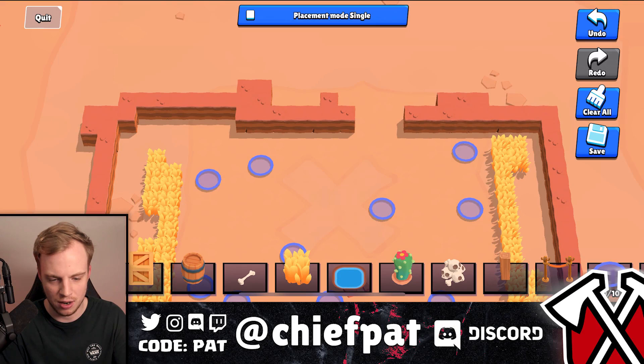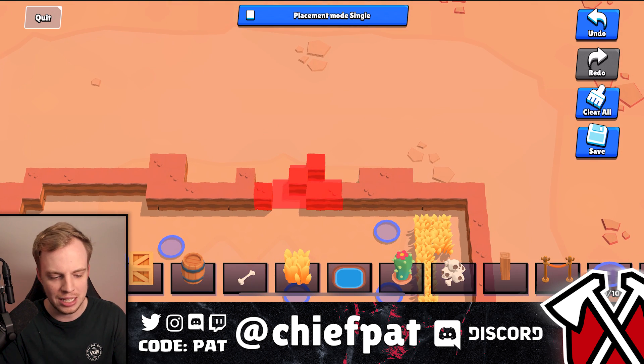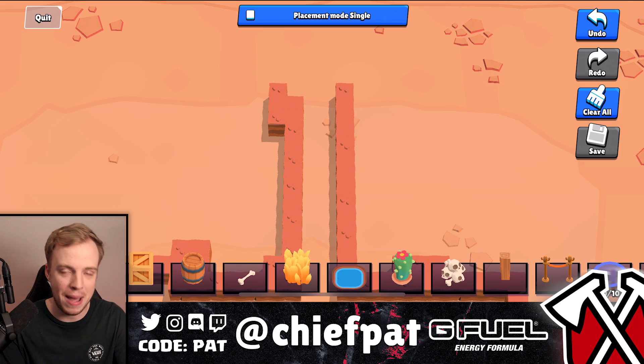We're going to make a really skinny alleyway just to trap people. Were you guys like me in The Sims where you would make a pool and then remove the ways to get out so your Sims would die? Okay, I was a weird kid — moving on. Let's go and save the map right now. Map is now saved and we can go ahead and bring it up inside of a friendly battle.